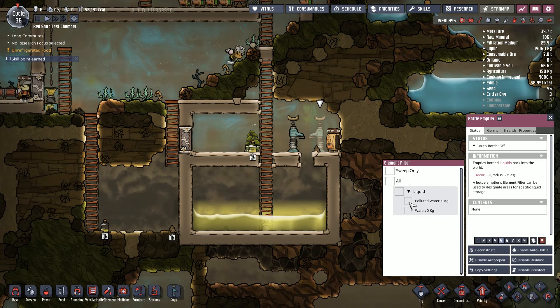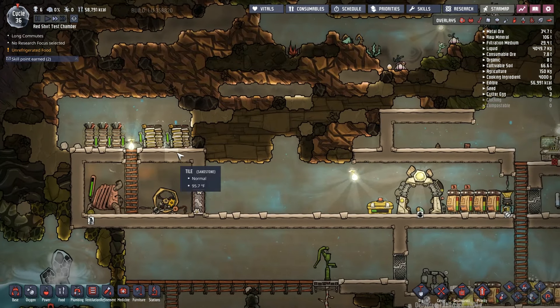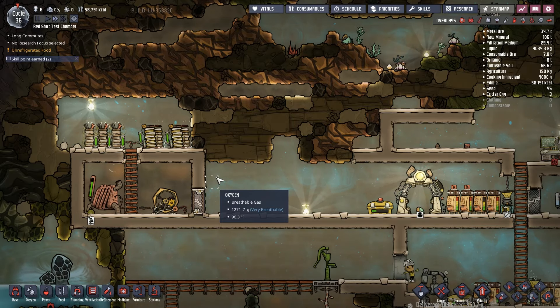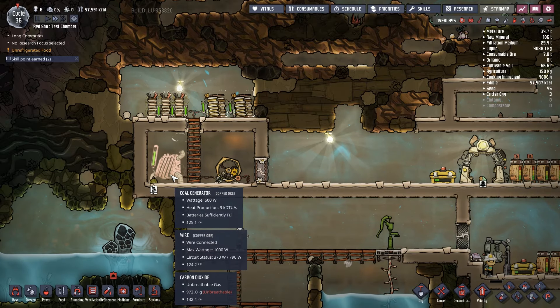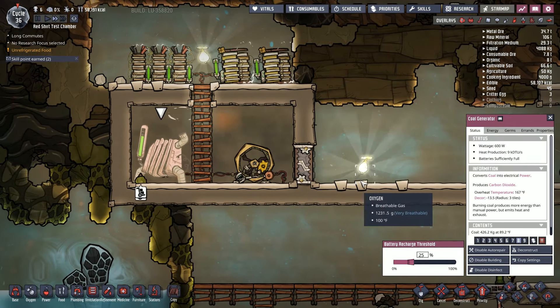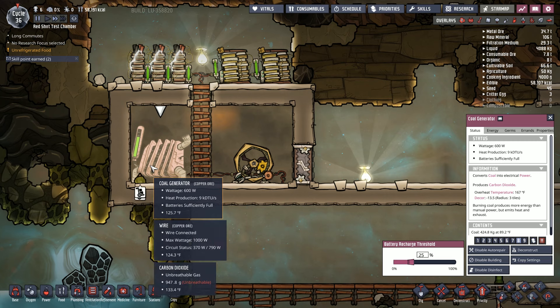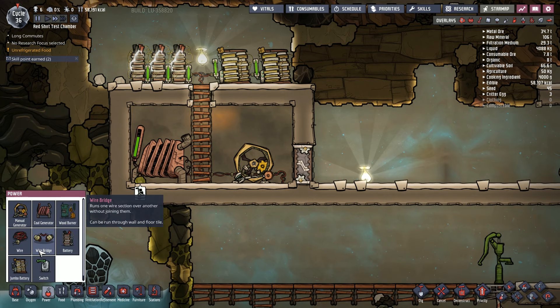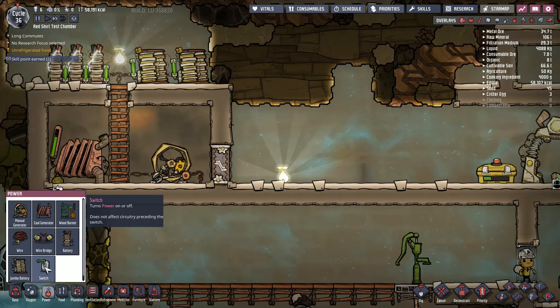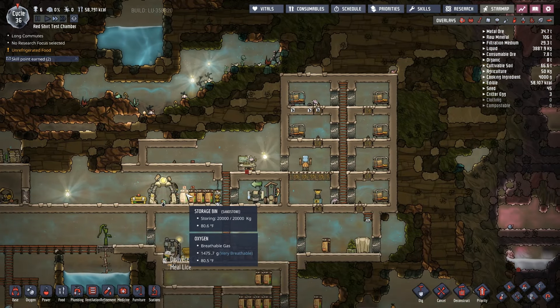Alright, liquid — we'll speed things up a little bit. This thing is running but it shouldn't be. Battery's sufficiently full but it's still going. Is there anything we can do about that? It does not affect circuitry preceding the switch — right, that makes sense. We're gonna need to figure out a way to turn this off. We might need automation to do that efficiently.